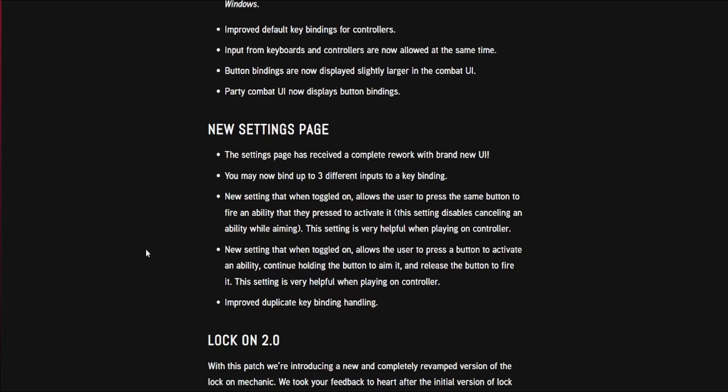This setting disables cancelling an ability while aiming — it's very helpful when playing on controller. Another new setting, when toggled on, allows the user to press a button to activate an ability, continue holding the button to aim it, and release the button to fire it. This is also very helpful when playing on controller. Improved duplicate key binding handling is also included.